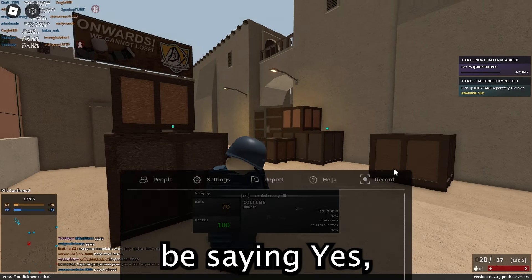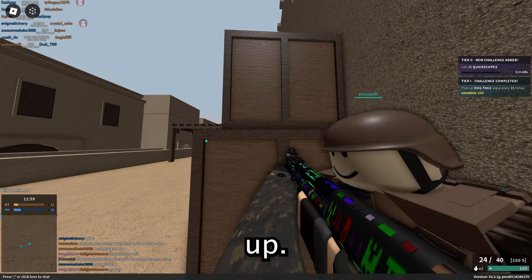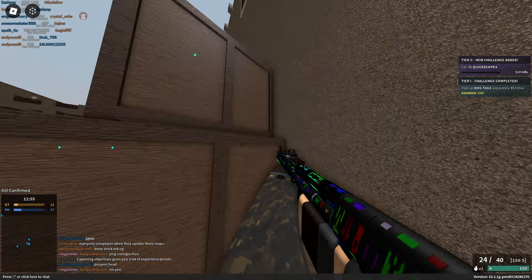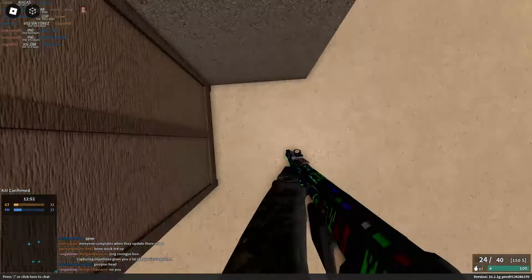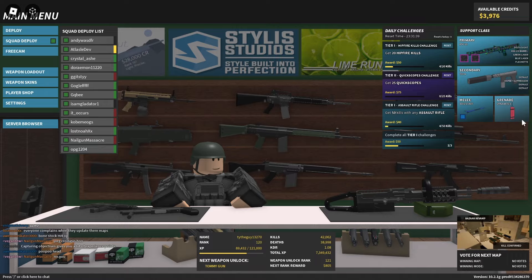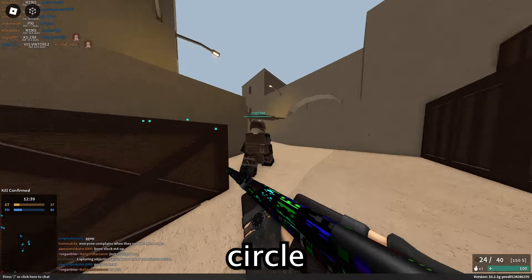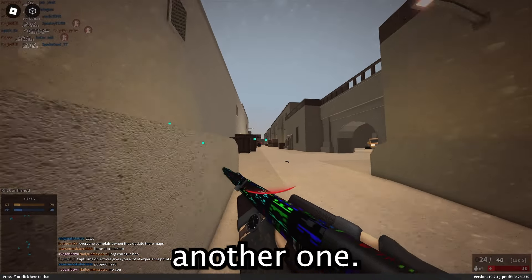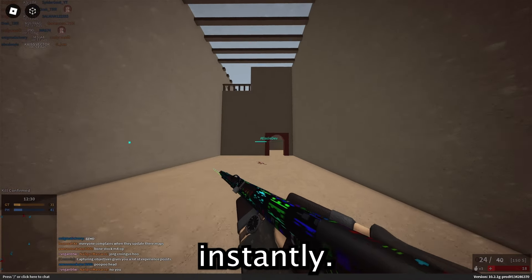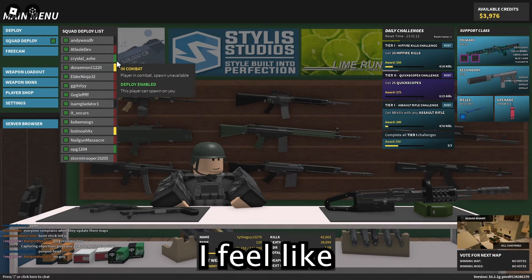I shouldn't be saying yes — I should be screaming no right now. I should be begging for mercy because the next sensitivity up... let me just show you. That is off my desk, which is probably like two feet. The tiniest mouse movement and it just overshoots instantly. I don't even know if it can go higher than this. I feel like we're going to be stuck here for a while.